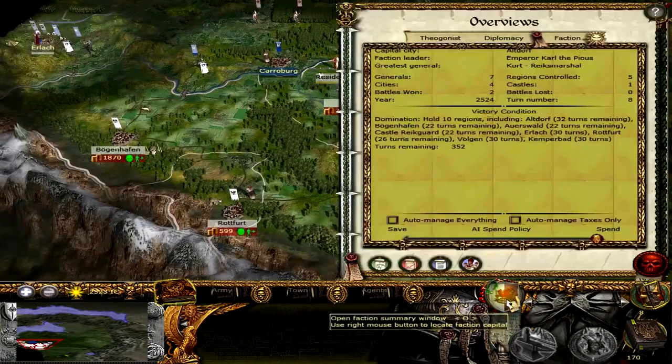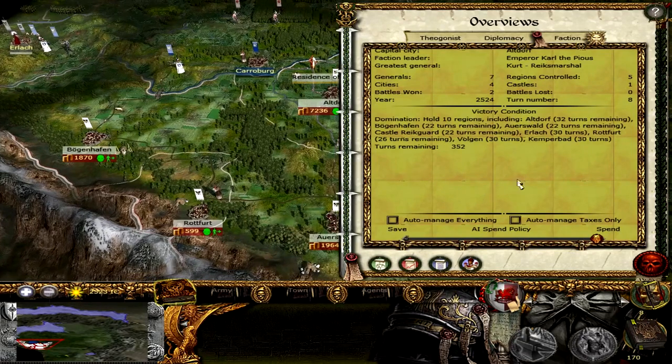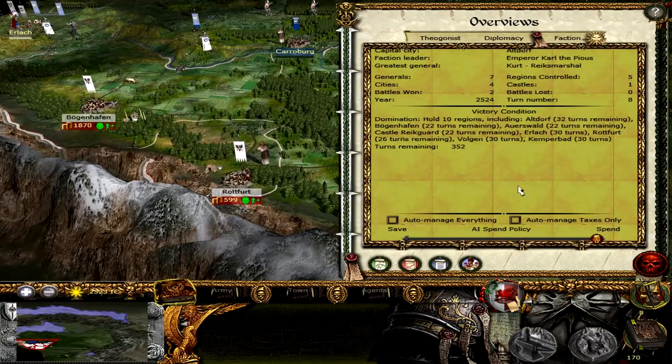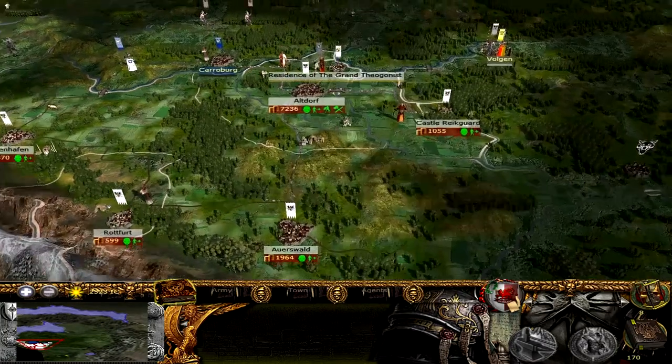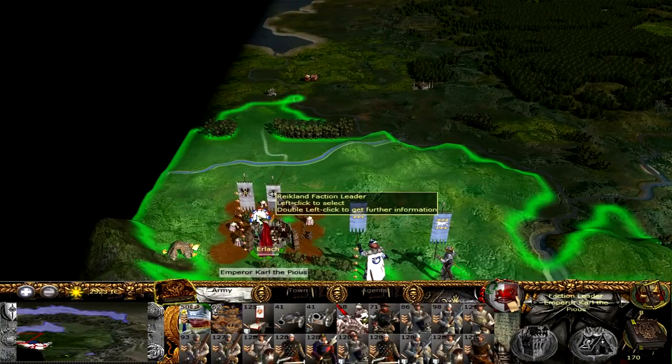So we're continuing our conquest, trying to hit our victory conditions. Let's have a look here — we need to hold 10 regions. Now, Beastmen Temple got changed to Rotfut, which is interesting. But let's have a look at how the campaign is developing.